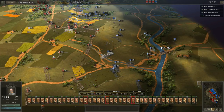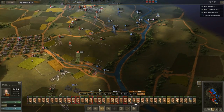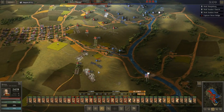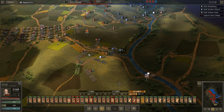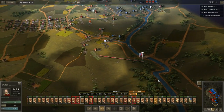My poor cavalry, Vaughn — they valiantly sacrificed themselves for the sake of disrupting the attacks on my right flank. All right, let's go back and reoccupy the defensive position at Burnside Bridge.